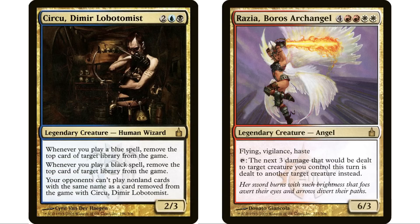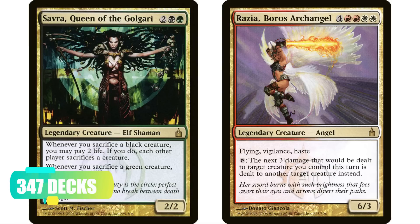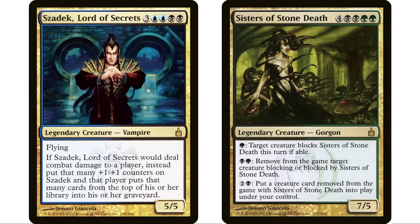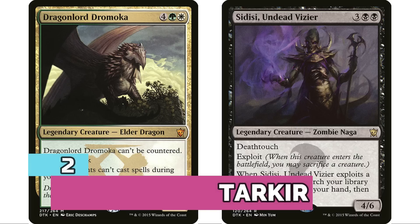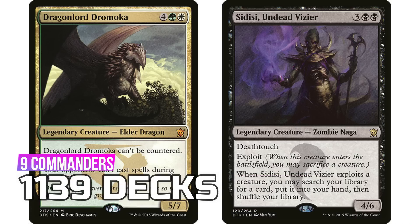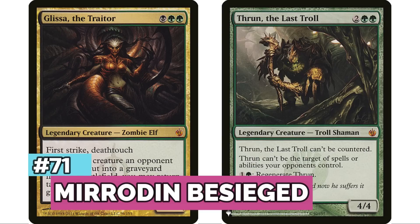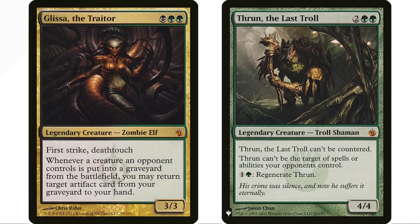At number 72, Dragons of Tarkir has nine legendary creatures for 1,139 decks. At 71 is Mirrodin Besieged with only two commanders but 1,140 decks, mostly thanks to Glissa, the Traitor. At number 70 is the original Innistrad with four legendary creatures for 1,196 decks. At 69 is New Phyrexia with seven legendary creatures — most famously the Praetors — totaling 1,212 decks.